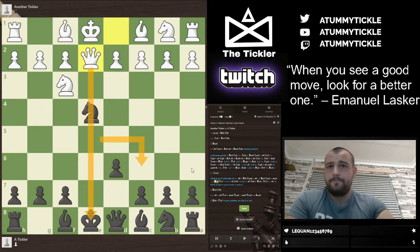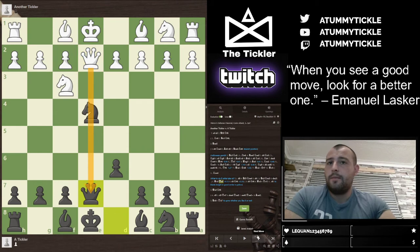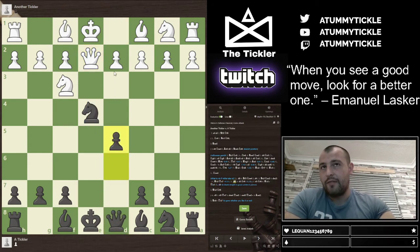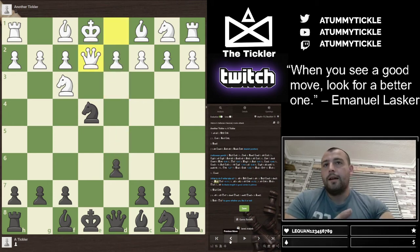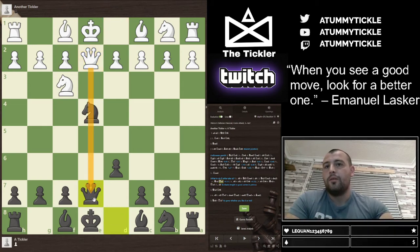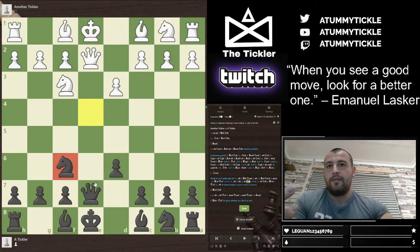If White does what he's supposed to do, he'll still go for the similar line with queen to e2, hopefully going for the same sort of stuff. It's important to block the pin immediately from the queen, because if we don't block the pin immediately and play d5 immediately, this wins the knight. So we don't want to go down that road. If you've played correctly up to this point and White is still insistent on going queen to e2, we block the pin first. Then if White plays d3, we can move the knight away — the knight is safe and the queen is guarded.